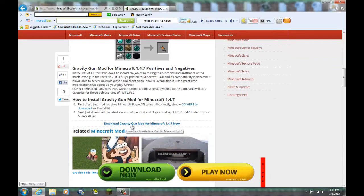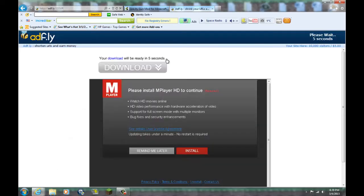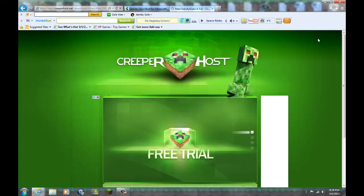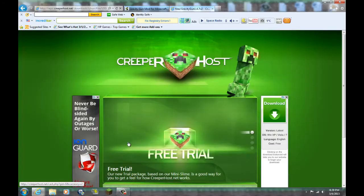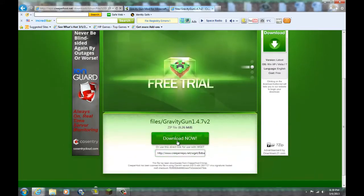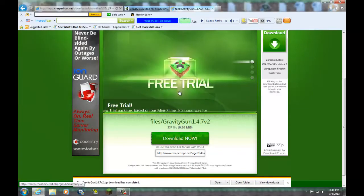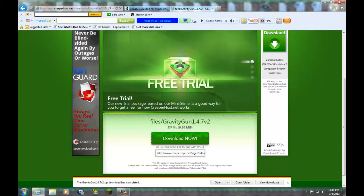Go to where it says 'Download Gravity Gun mod for Minecraft 1.4.7.' It will automatically send you to an AdFly link. Wait for five seconds, then click Skip Ad. It brings you here — then go down to where it says 'Download Now' and click on that. Then save, and save as — put it in your save folder, then exit out of it.